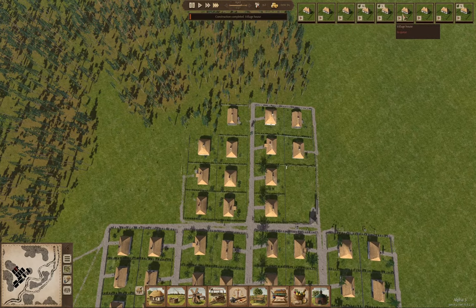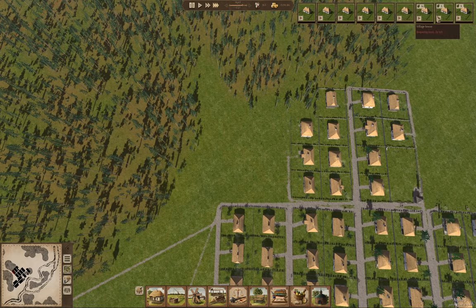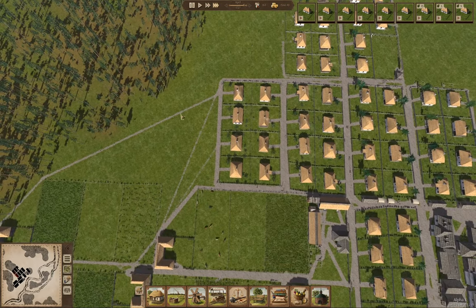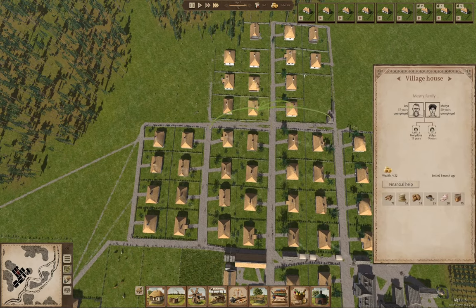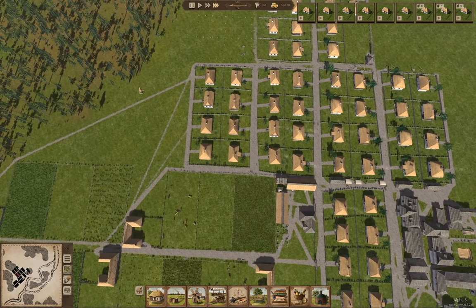I'm moving the house construction where there's no tree removal forward so those will get built. Anton paired up with somebody - that's pretty cool actually. That's what you need to prevent families from going bust - you need the kids to grow up and move out.